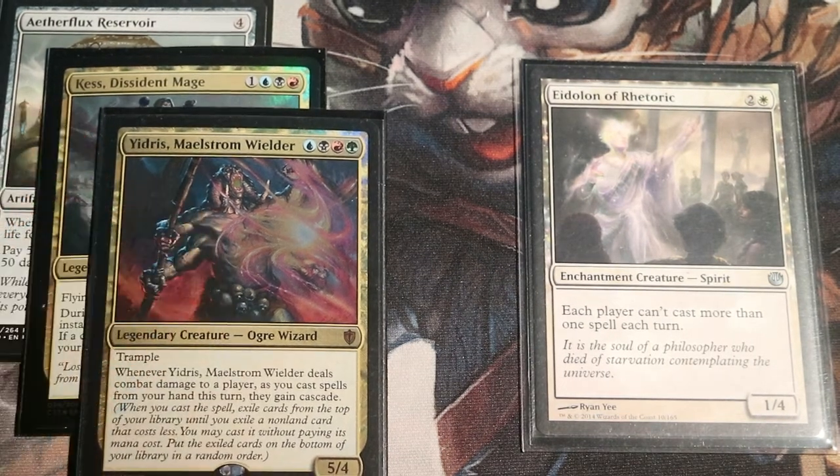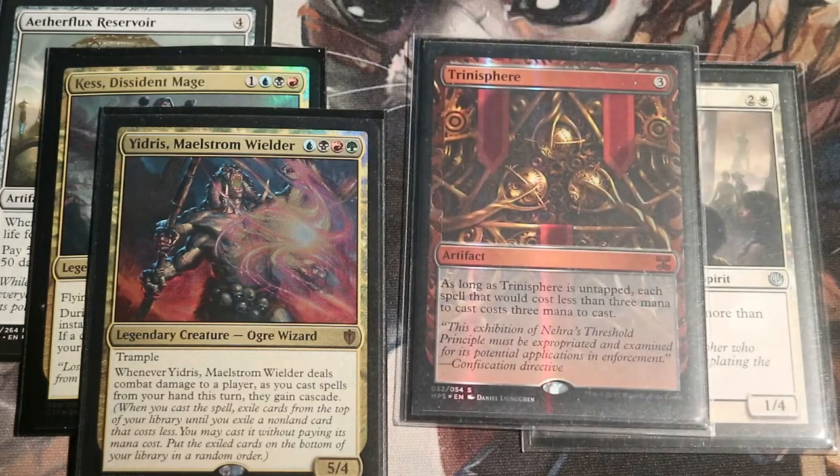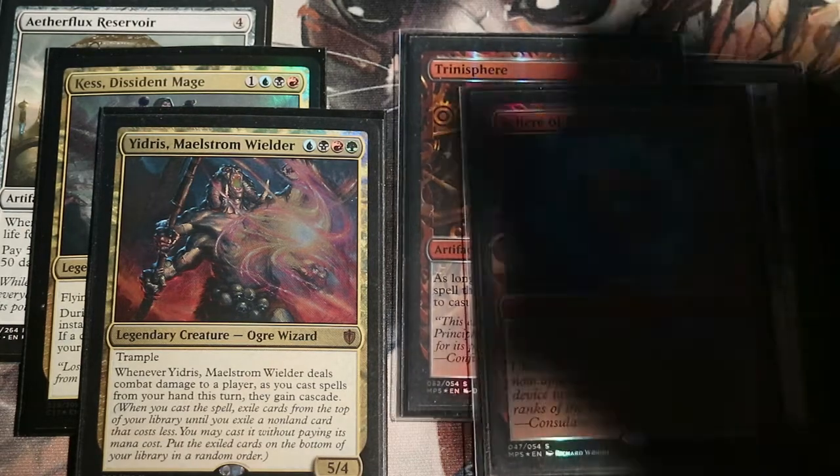Both of these commanders are spell-slingers trying to cast a lot of cheap instants and sorceries to go through more cards and more mana. A card like Trinisphere makes everything that costs less than 3 cost 3. So Dark Ritual — 1 black mana to gain 3 black mana — becomes 3 mana to gain 3 mana. Pretty useless; it shuts the card completely down. The same with Sphere of Resistance, making everything cost more mana and making it really hard to climb the storm count ladder.